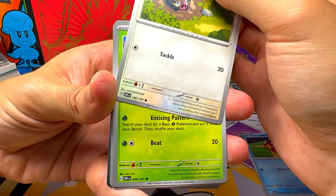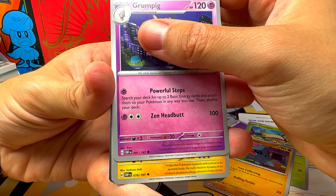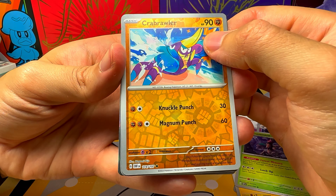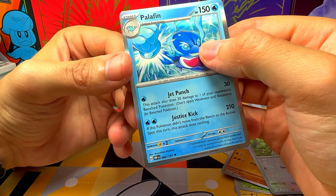Carvagna, Lechonk, Pungus, Nospas, Grumpig, Belly Bolt, Trevenant, Crab Brawler Parallel, PG Parallel, and Palafin.